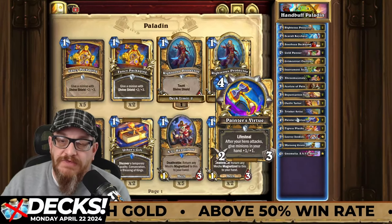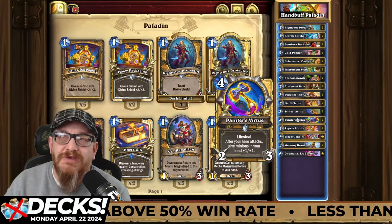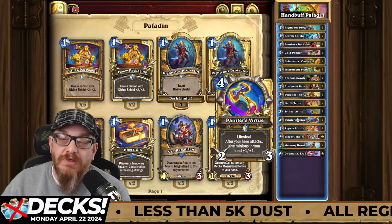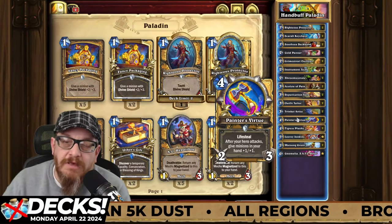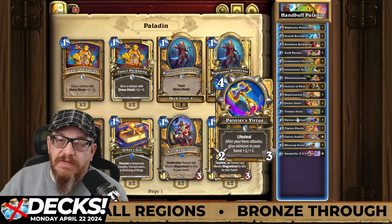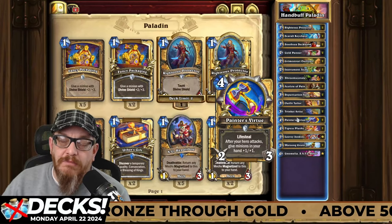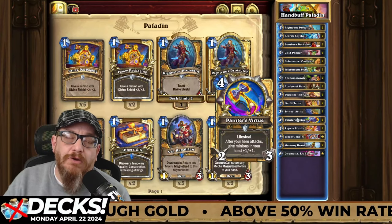You don't see a lot of weapon counters in this, so you should be okay. Make sure you're swinging Painter's Virtue when you have something in your hand to buff, because it's going to give them plus one, plus one. Tiger's Plushie is a good value card for how much it costs — it's a minion with rush, lifesteal, and divine shield. You can get a little more health as needed, especially if you have it in your hand and buff it. It also gives you a one-mana one-one with the same keywords, so once you put this on the board you have something else to buff.